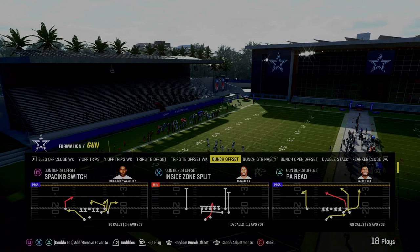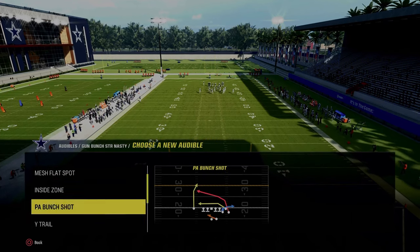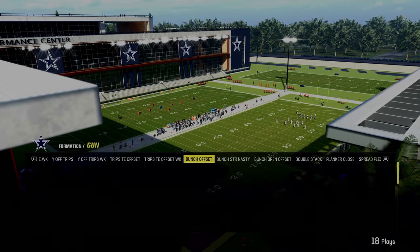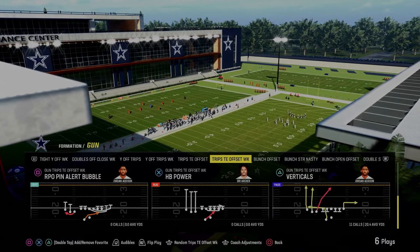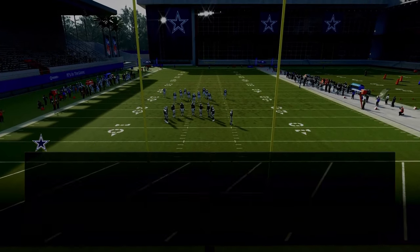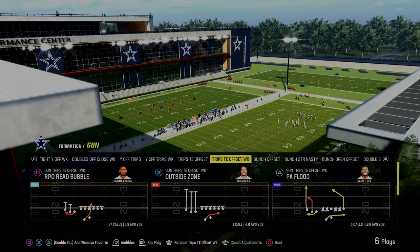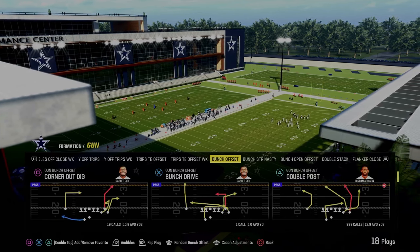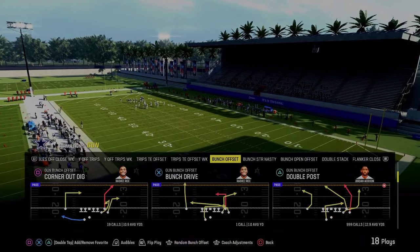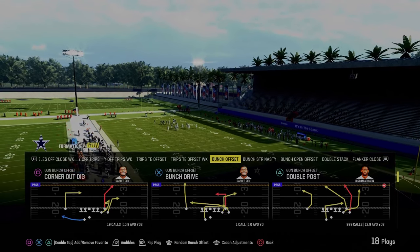If I ever want a different audible, I just change it up right in the menu. Bunch Strong Nasty — I like RPO Read Bubble and PA Bunch Shot. The cool part about Colts is it has a lot of different RPOs: Trips Tied In Offset Week might be the best RPO Bubble screen in the game. You also have Double Stacks and a lot of different bubblegum type fluff plays, but the basics and the foundation is this double post play.